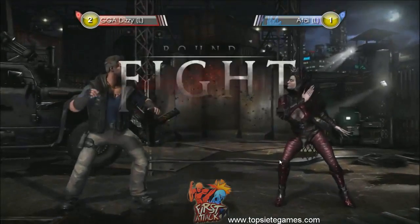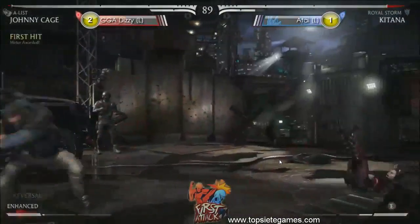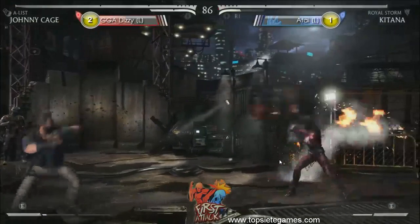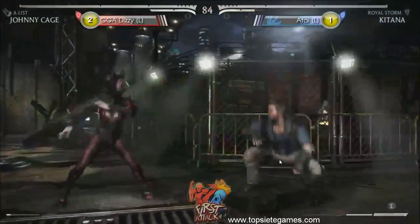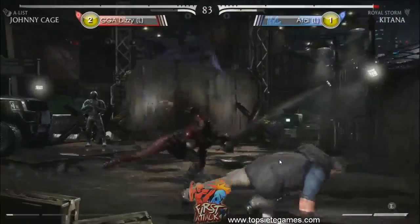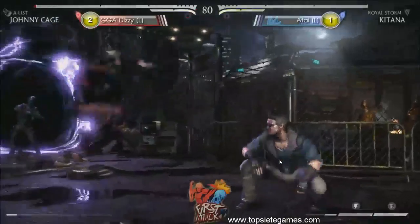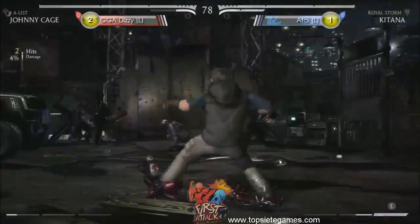Round one, fight. Slow at the start. Extractable, keep him in check. Whoa, what just happened? They're breaking the game! He backdashed and the kick went right through him. Armor did not work there. Overhead.